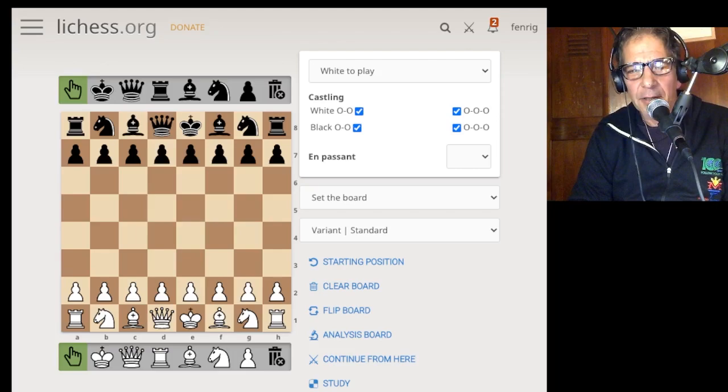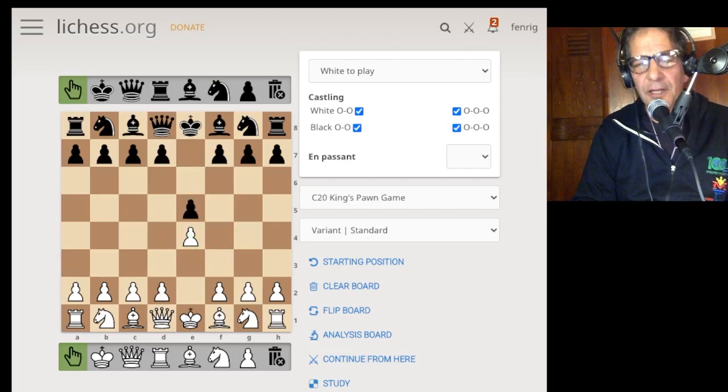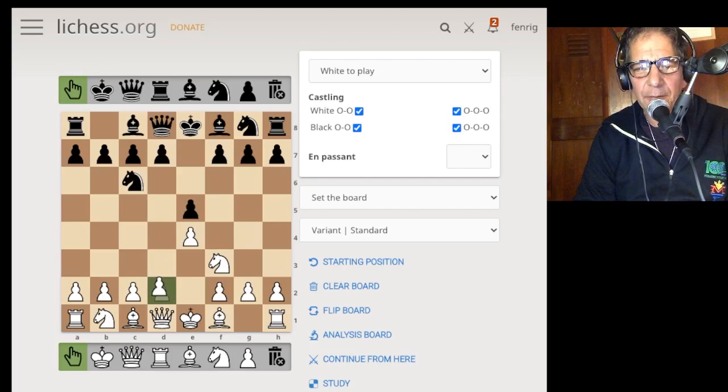The game starts with E4. Almost everything started with E4 in those days — by far the most popular opening, almost the only opening. White plants a pawn in the center, takes up a square in the center, attacks another square. Symmetrically, black also takes up a square in the center. White attacks that pawn, black defends. Very basic. Out of this come a million openings — the Ruy Lopez made famous by Fischer, the Scotch Gambit or Scotch Game which is still popular, and all kinds of different attacks.